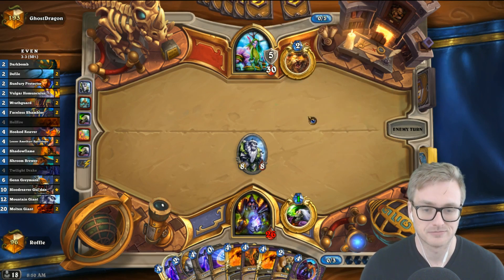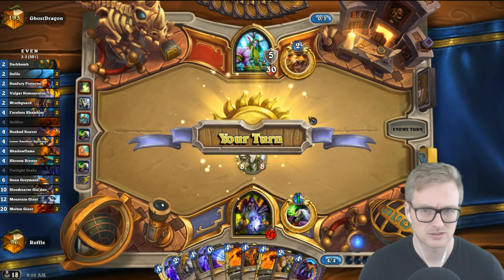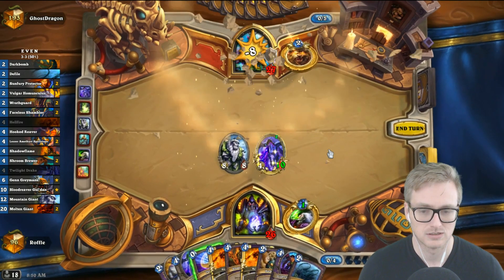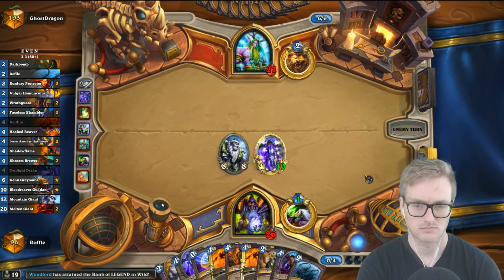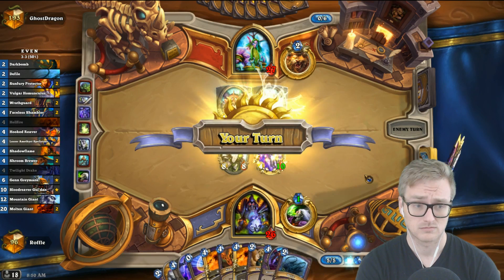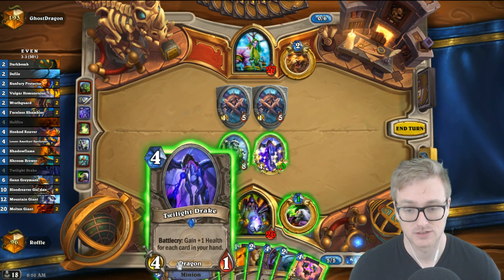So that's some ramp. He's drawing. Is he looking for naturalize? Play the golden one first, smack him in the head. It's a pretty early plague.